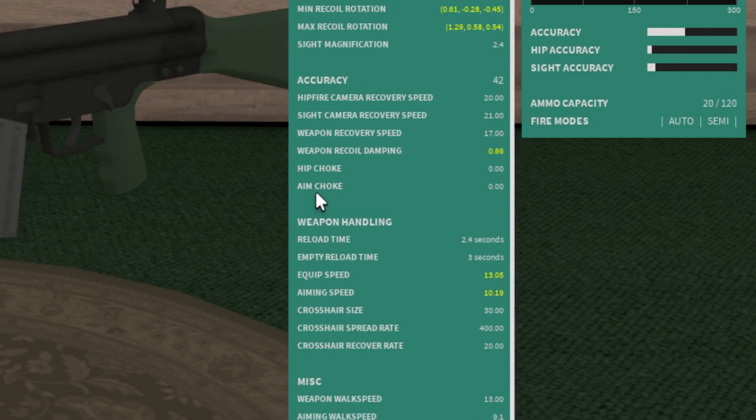Your reload time means how long it takes to put in a new magazine when you still have ammo in the chamber. Empty reload means you're completely out of ammo in the gun, so you have to put in a new magazine as well as rack the bolt. Equip speed means how quickly your weapon is going to be positioned correctly after taking it out.